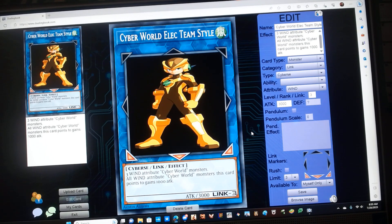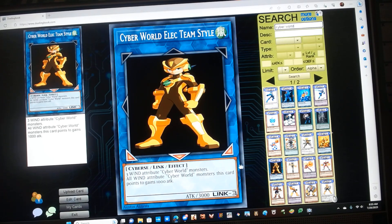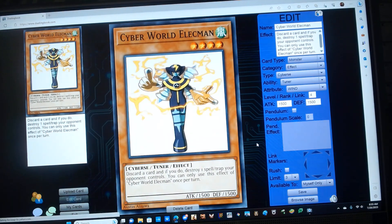Cyber World Elect Team Style has the following effect: all Wind Attribute Cyber World monsters this card points to gain 1000 ATK. Next up is Cyber World Elect Man. He is a level 4 Wind Cyber tuner monster with 500 ATK and some defense, and has the following effect: discard a card, and if you do, destroy one spell or trap your opponent controls. You can only use this effect of Cyber World Elect Man once per turn.